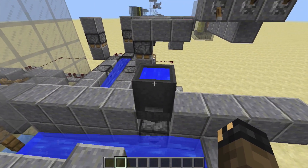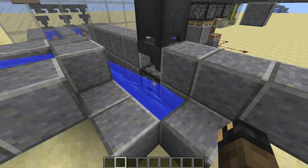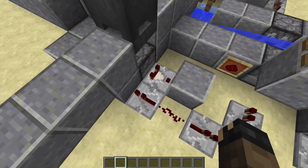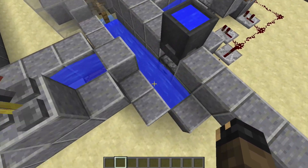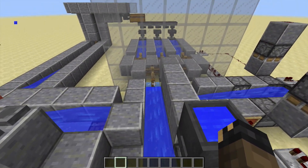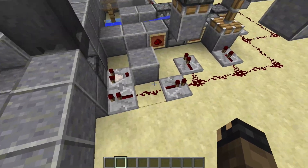First of all, we put our main ingredient into this cauldron. That ingredient comes down into this dropper. The dropper has a comparator behind it which detects it and sends a signal to the block which shoots the item back out. That's going to go down here and float up through these blocks. At the same time a signal is detected here.